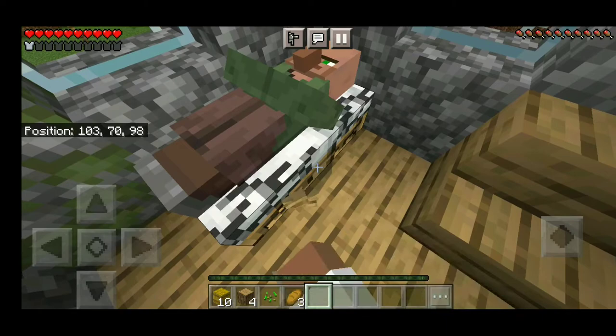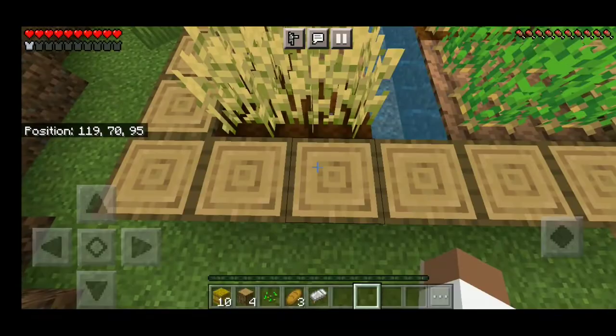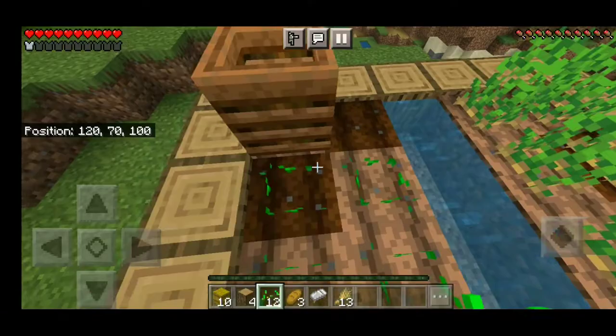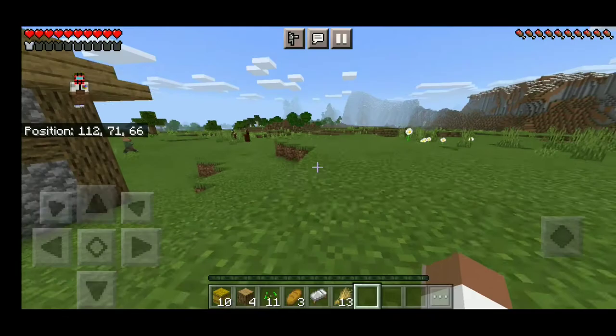We'll take a bed so we can sleep. We'll take this wheat and plant some more. Hopefully you guys enjoy this series. Basically what we're going to need to do in order to build this Rubik's Cube is we're going to need a lot of wool. So to do that, we're going to have to make a sheep pen, but that's going to be further out.